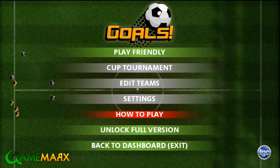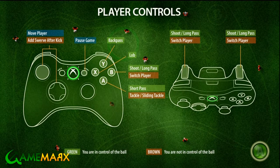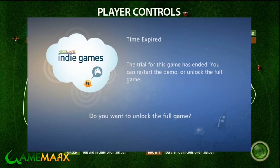Alright, you can see the actual controls here — shoot, long pass via triggers, A button to switch player. It looks like a lot of buttons but whatever button you're grabbing is going to work. The A is tackle on slide, so that's what I was doing there. Alright, this has been Goals — thank you everyone for watching.